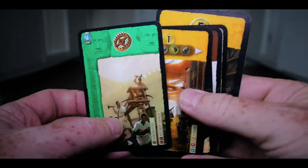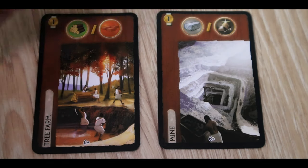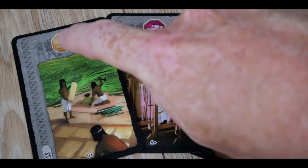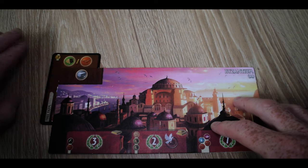All cards have different colors and each color means something different. Brown cards are raw resources - clay, ore, stone, and wood - which you use to build other cards. Gray cards are manufactured goods - glass, loom, and papyrus - also used to build other cards. Blue cards are civilian structures. Red cards let you improve your military. Purple cards are guild cards. When you play a brown or gray card, you put it in the upper left corner of your wonder board, providing materials each turn.